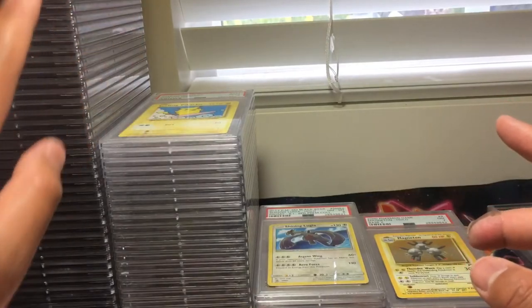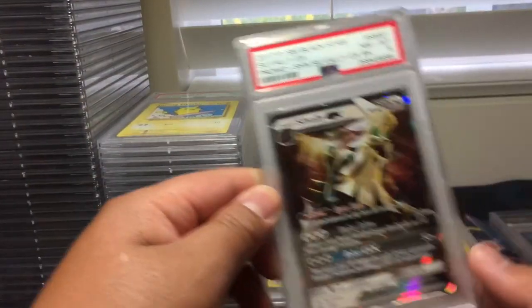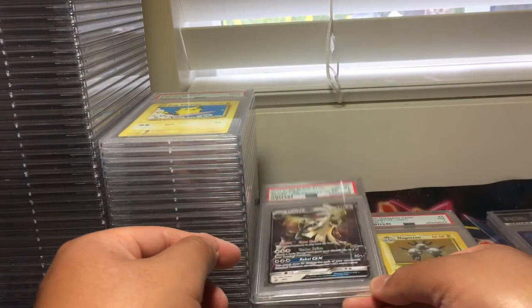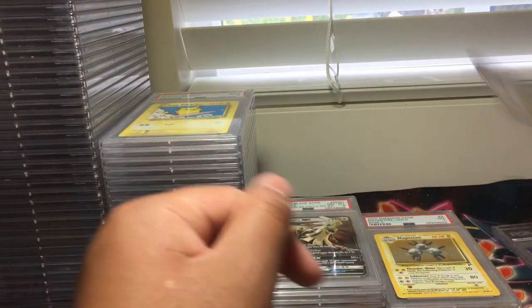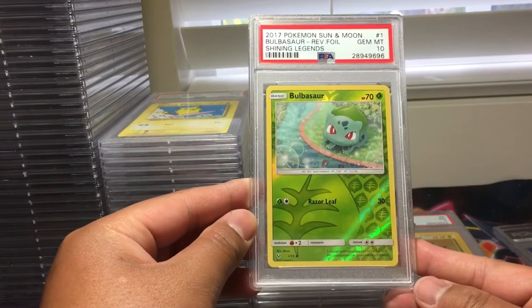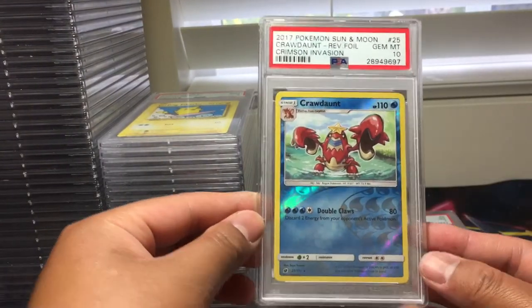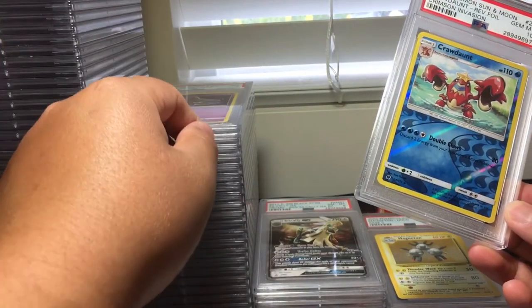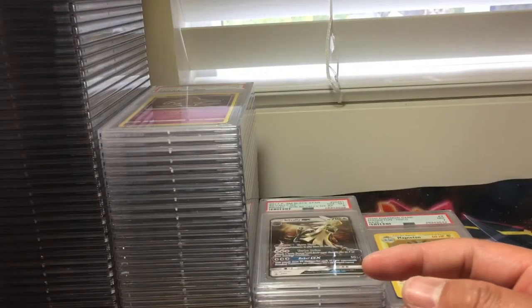Looks like the tens just pushed back and we doubled the size of the nines, so now it's double the size. Very nice. Silvally from Sun and Moon Promo No. 91, PSA 8 — not too bad, only six eights and three sevens. We got Bulbasaur from Shining Legends reverse holo, PSA 10. And Crawdaunt reverse holo from Crimson Invasion, PSA 10. Very nice — that concludes the returns for PSA returns number 13.